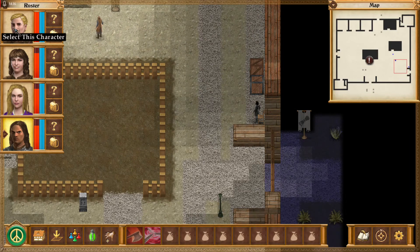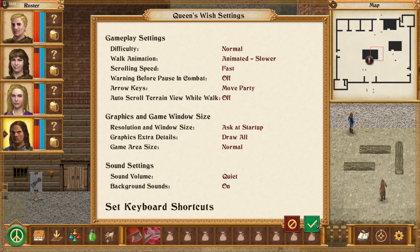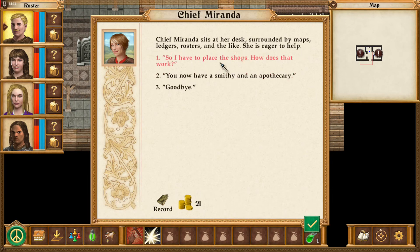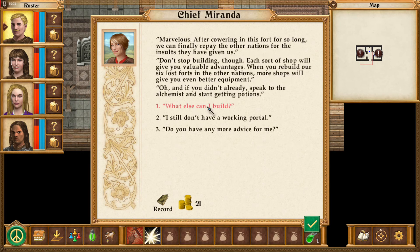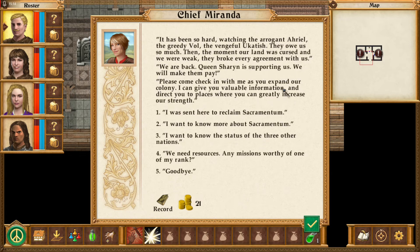I should probably ask Miranda what to do now, because she's been giving me missions. We're actually gonna increase our scrolling speed a little bit. So far I'm really digging this game. I just gotta replace the plans — already placed the shops. Miranda, come on. Let me see here.